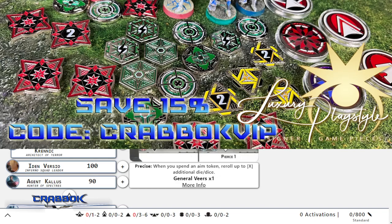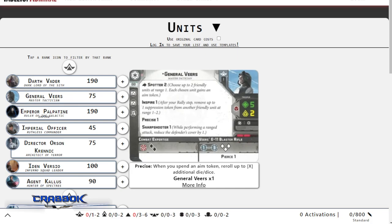Luxury Play Style is also going to be giving you a free Crabock token if you spend $35 or more and use code CrabockVIP - that code also saves you 15%. They're also a sponsor at the Richmond Open coming up in May, May 27th, 28th, and 29th. If you're anywhere near Richmond, Virginia and you play X-Wing, Armada, Legion, Bolt Action, Marvel Crisis Protocol, Kings of War, Middle Earth, or lots of other games, there is a big convention called the Richmond Open, and I happen to be one of the sponsors as well.